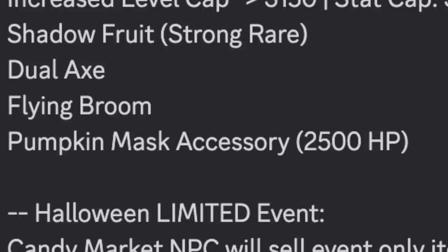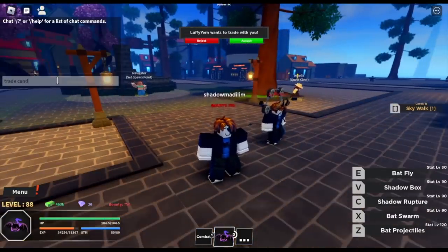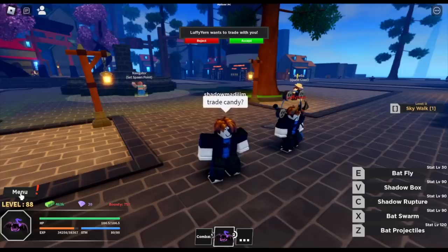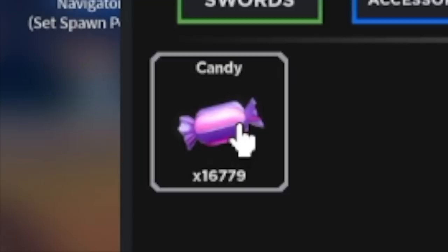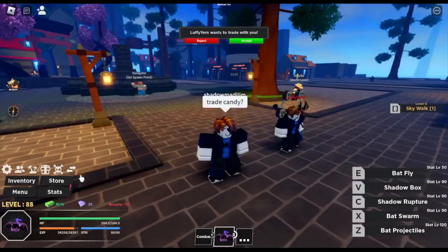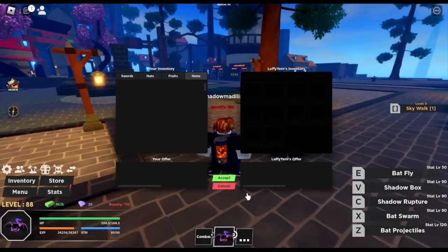Next up, moving on — we're gonna talk about the limited Halloween items. We got the Dual Axe, Flying Broom, and the Pumpkin Mask accessory. I asked myself: can I trade the candies? I have my friend Luffy Yarn with me. Let's try to trade candies. So far we have 16,000 candies. Sadly, we cannot trade candies. I was planning on giving away candies to people, but it is not possible. But don't worry — I have good news for you later.